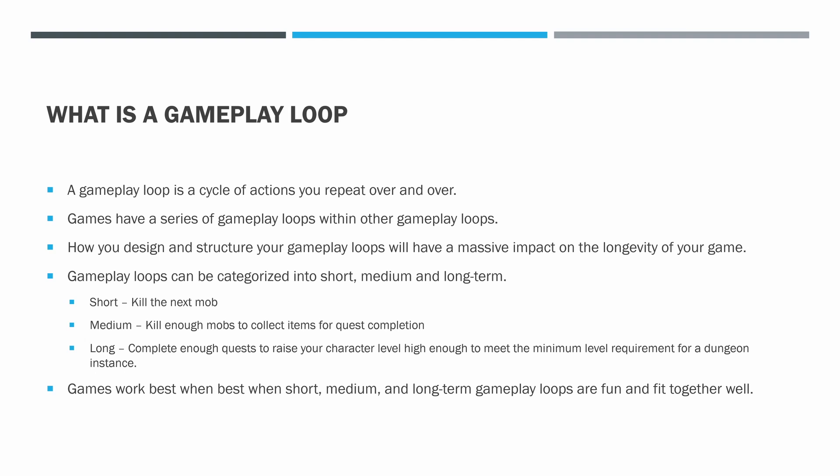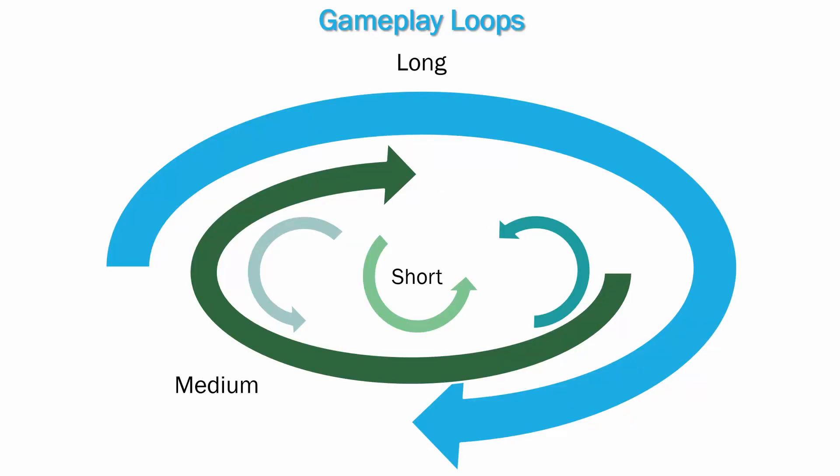What is the gameplay loop? A gameplay loop is a cycle of actions you repeat over and over. Games are made up of a series of gameplay loops within other gameplay loops. How you design and structure your gameplay loops will have a massive impact on the longevity of your game. Gameplay loops can be categorized into short, medium, and long term. Here are some examples.